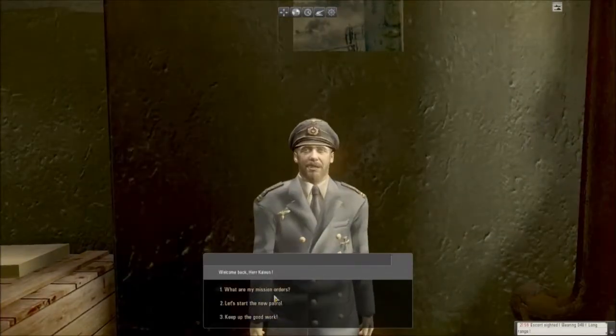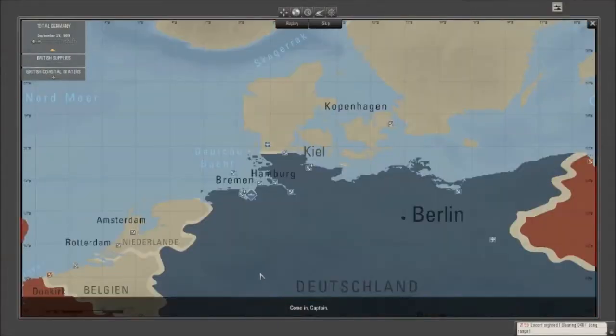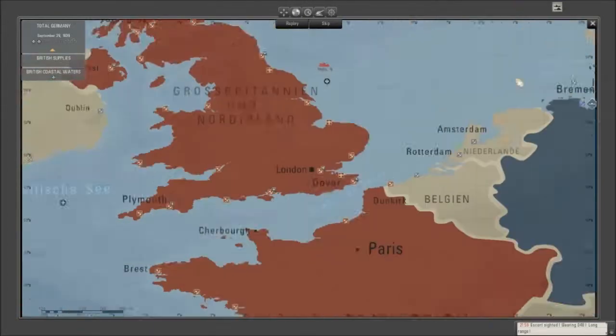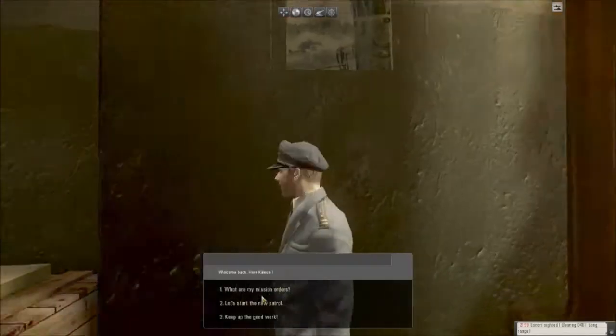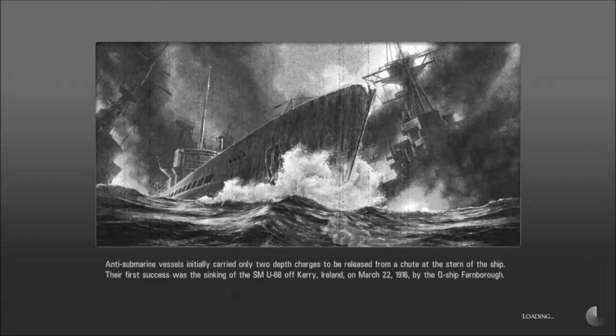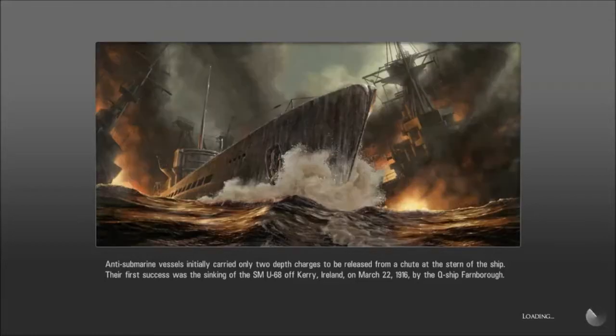I think I forgot to request the mission. Let's skip that and actually request the mission. Request. Okay, there we go. Let's start out on a new patrol. Anti-submarine vessels initially carried only two depth charges to be released from a chute at the stern of the ship. The first success was the sinking of the SMU-68 off of County Cork, Ireland. I'm kind of illiterate, so if I'm messing up my German, it's okay, because I'm illiterate in my own tongue.